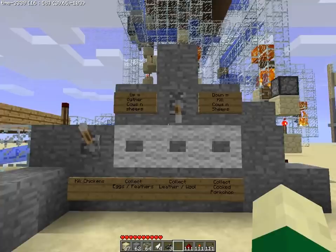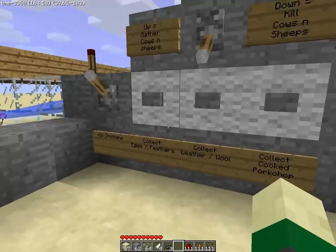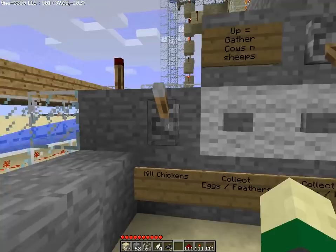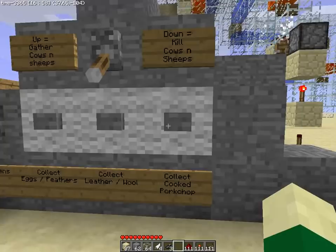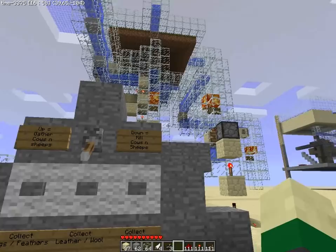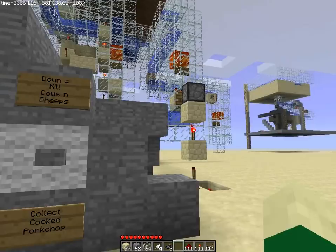Friendly mob, that is. Let me show you the working panel. I can gather cows and sheep, or kill cows and sheep — actually right now it's on kill mode. I can kill the chickens, or I can let them live and collect eggs — well actually just eggs; I collect feathers when I kill them. I can collect the loot: the wool and leather from the cows and sheep, and the cooked pork chop from the pigs. The wolves don't get anything, but they still get separated from the rest because I first intended to use them on the wool shearing machine, but since 1.7 it doesn't work anymore.